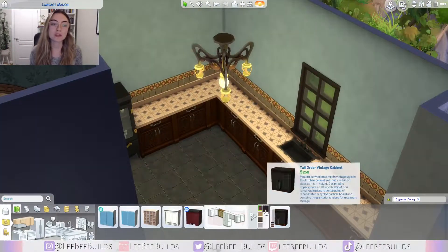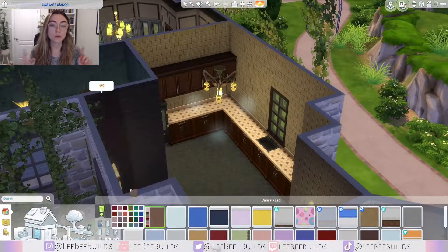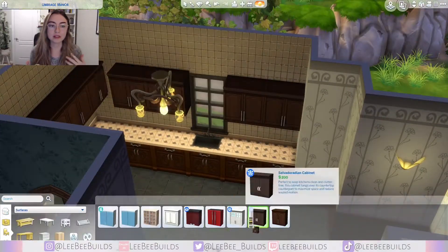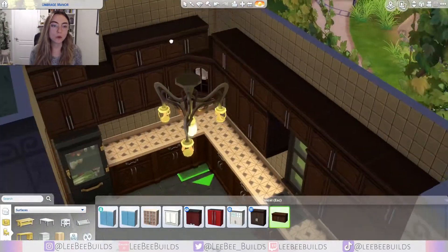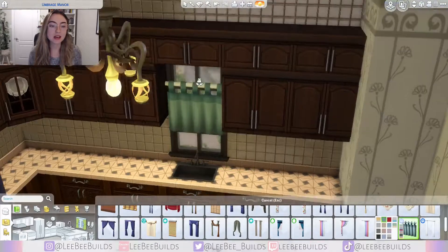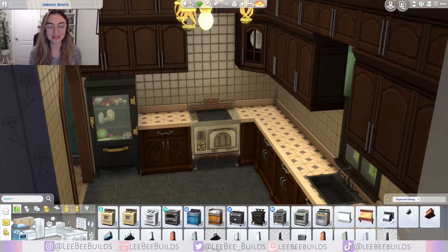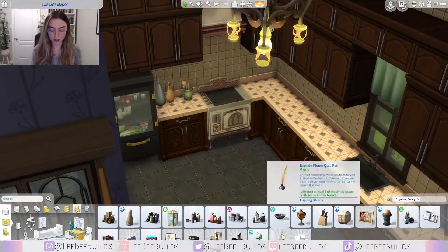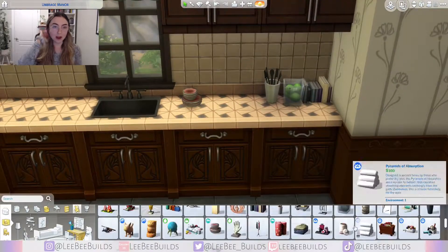One bathroom is on the main floor — just a powder room style with a sink and a toilet. Then the two upstairs: one is an ensuite, the other is in the hallway, and they both have the ability to bathe your Sims. I kept with the older style in the kitchen as well, using some Realm of Magic and base game cabinets. I do have a picture of all the pack information, so I'll let you know what packs I used.